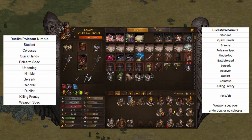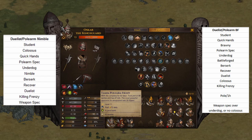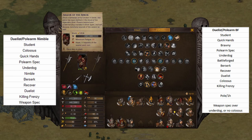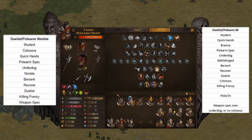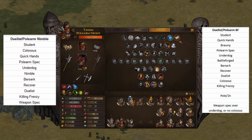Let's go through the Battleforge build — they're very similar. Starting with Battleforge, we have Student, then Quickhands, then Brawny, then Polearm Spec. Pretty standard stuff for running around with Polearms. It's good for leveling bros too, because you can put them in the pack and they don't have to really worry about being in the front line — although this is a front line build.